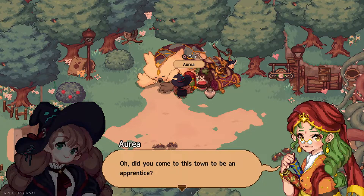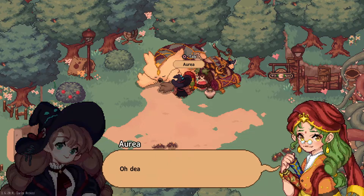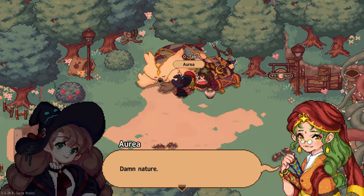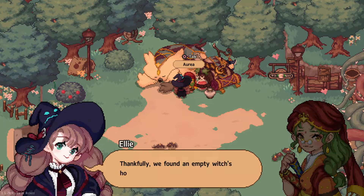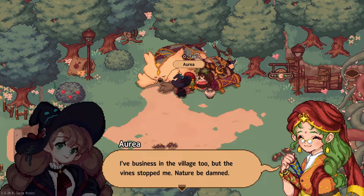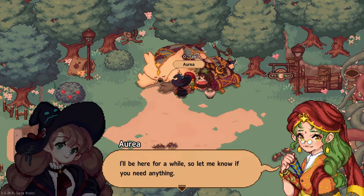Did you come to this town to be an apprentice? I was on a train, but I got off for a moment and it left without me. Oh dear. I was about to enter the town, but it's blocked off by some prickly vines. Damn nature. Thankfully, we found an empty witch's house nearby, so I've been staying there. There is a witch's house here. I've business in the village too, but the vines stopped me. Nature be damned. I'll be here for a while, so let me know if you need anything.